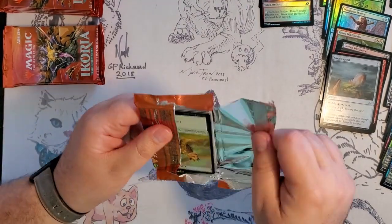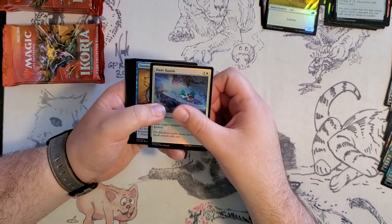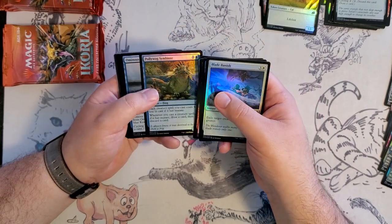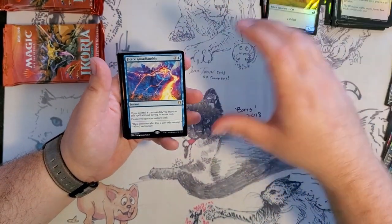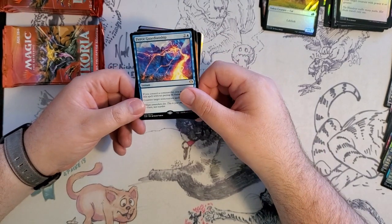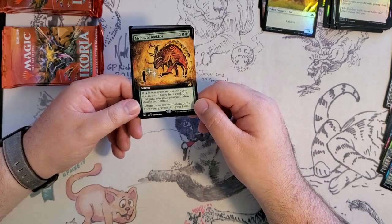Pack three coming up. We've got a different token this time — it's a cat. Blade Banish, Essence Scatter — I do like this Essence Scatter art — Survivor's Bond, Spell Eater Wolverine, Poliwog Symbiote, Ominous Seas, and Plains for our land. If you control a Commander, you may cast a spell without paying its mana cost to counter target non-creature spell — that seems pretty good.